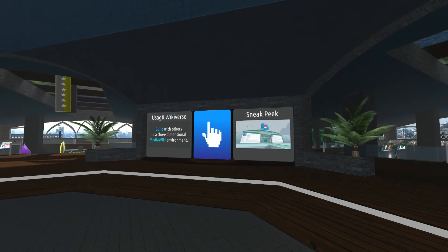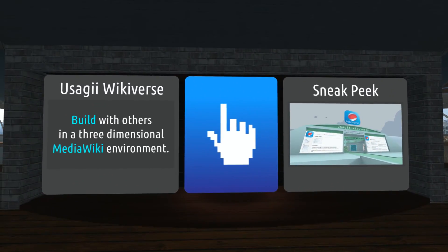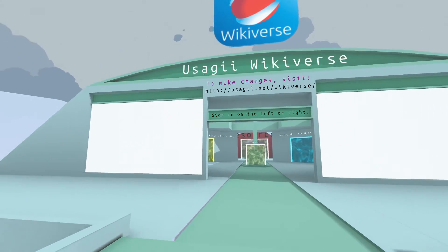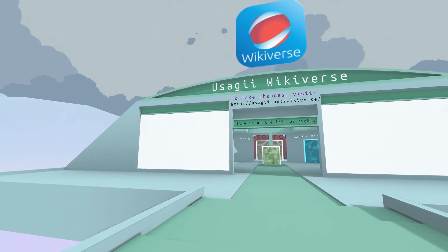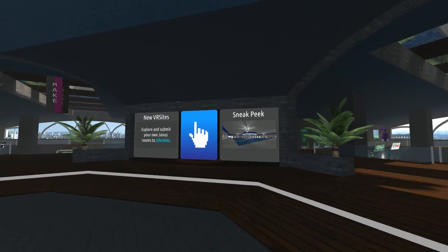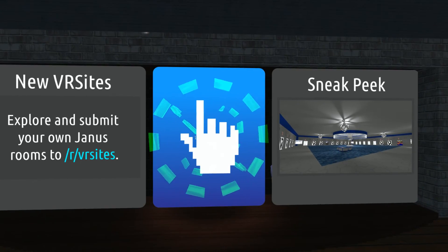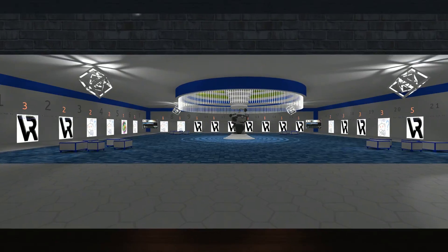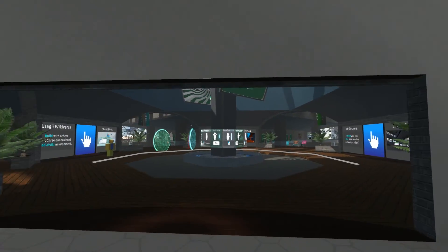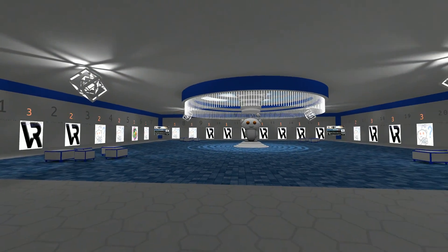This one leads to the Usagi Wikiverse, which is based on the wiki. Anyone can go in there and start building — it's a community resource we can add to. Very helpful. And the last of the big doors over here is a link to a Reddit room. We have a page on Reddit where we submit all the latest rooms that have been made in Janus, so if you want to know what the latest cool stuff is in Janus, just come in through here. And again, this is like a lobby in itself — more doors.